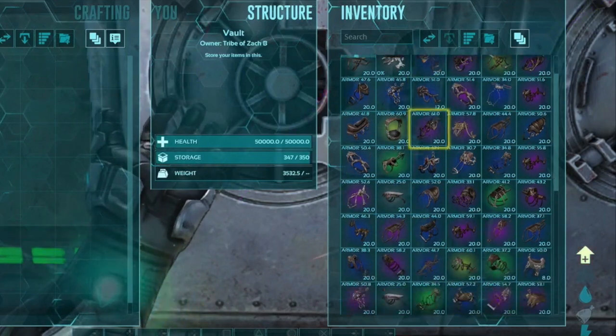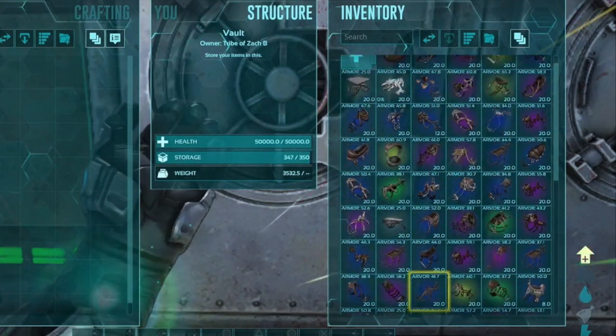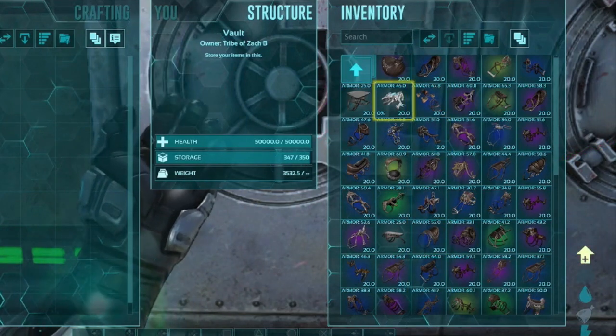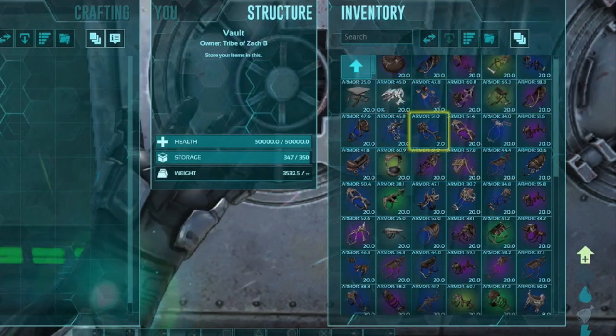Now when it comes to saddles, we got a very good selection. I'm not gonna go through them all because we obviously got multiples of lots. But nothing too OP, except for this really random Rockdrake tech saddle, which I don't have a Rockdrake on this map right now.